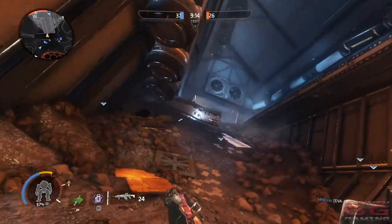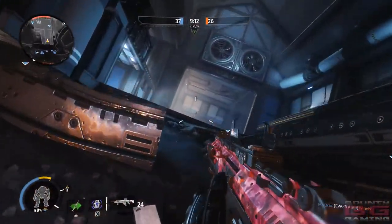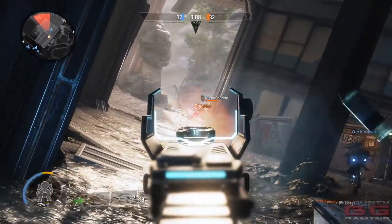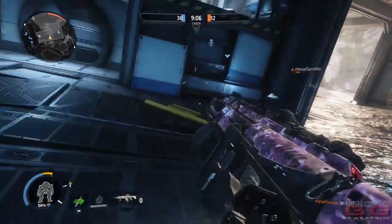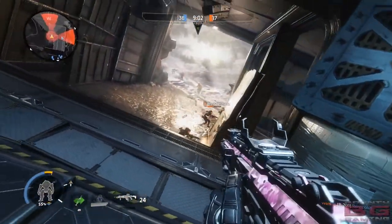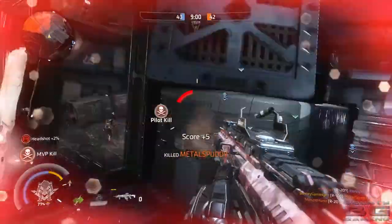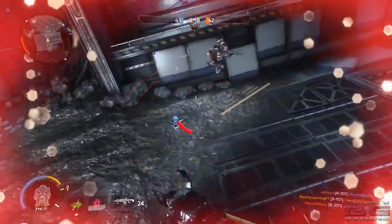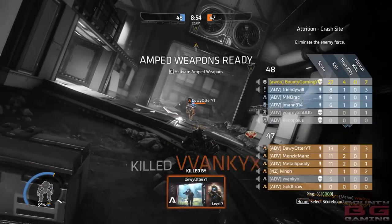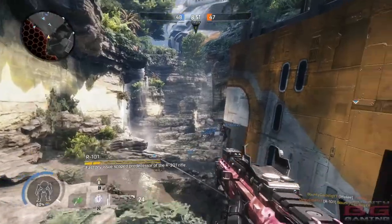For the loadout, of course we're using the R-101 assault rifle. The attachments we have are the Speed Reloader and the H-COG sight. I really don't like the original sight that comes with it — the ACOG. I find it quite challenging, and not only challenging, it blocks out a lot of my screen and I like to always be looking around for opportunities, like that one where you can just boot a pilot in the head and carry on.